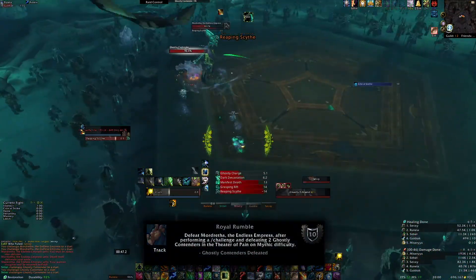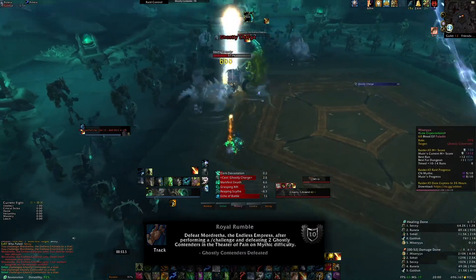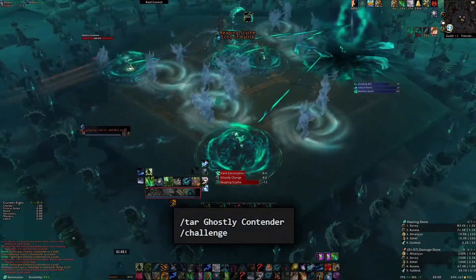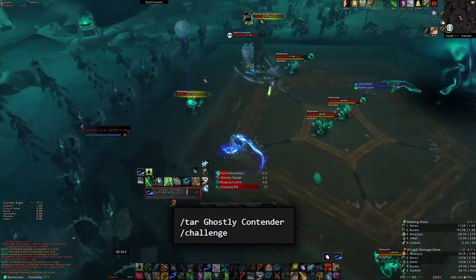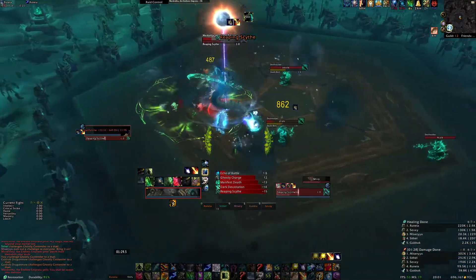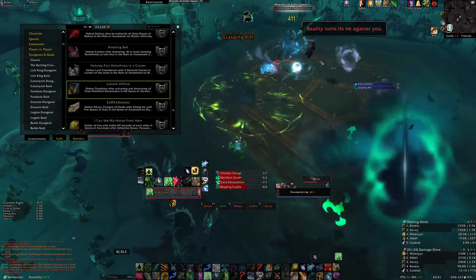The last achievement is Royal Rumble, which requires you to challenge two of the ghost fighters during the encounter with Mordretha. Make a little macro that says /tar Ghost Contender /challenge. And once you hit 50%, the fighters should start to spawn. Once you have both fighters killed, you're free to kill her off.